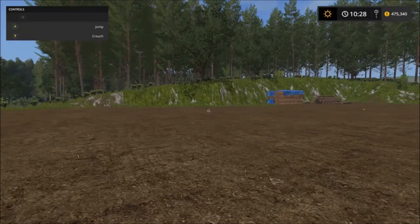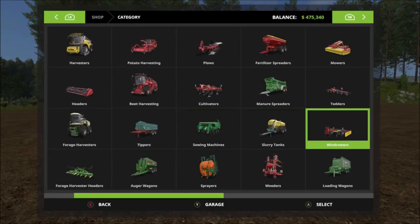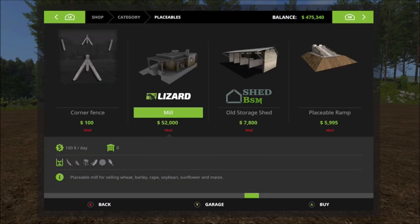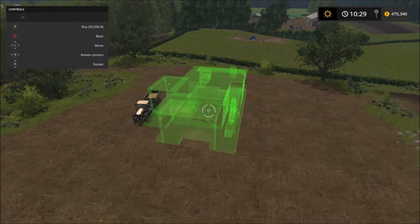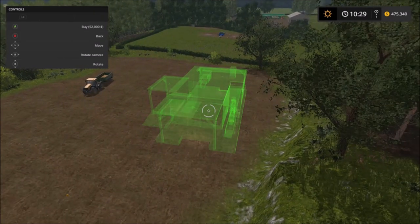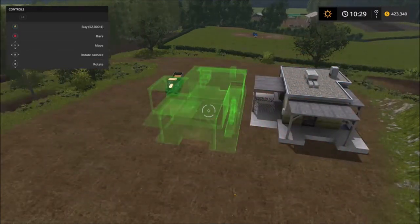Okay, here we have an empty piece of land. Go into placeables, mill is 52,000. We'll place it right there. Okay, there we go.